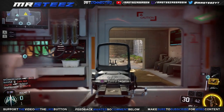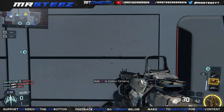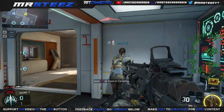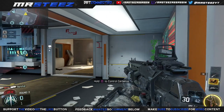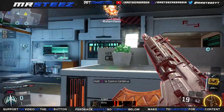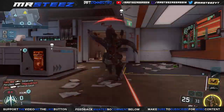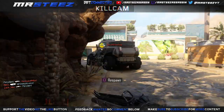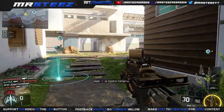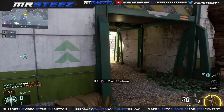Those are the best four attachments for this gun. I'm not running any sight — no red dot, no ACOG, nothing like that. I like the iron sights on this gun. I tried red dot and had it on until I got this gun to level 15, and it was good, but with these other attachments the iron sights are amazing. If you put a red dot on then you'd have to take something else off.